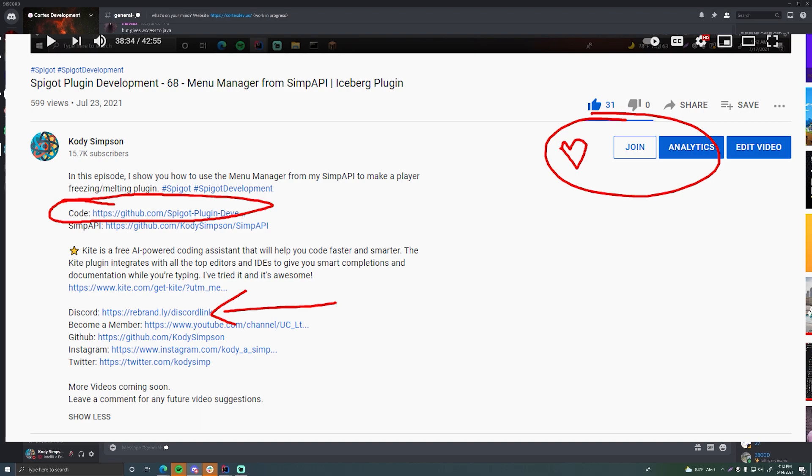I'll also leave a link to our Discord server - it's a big community for programmers where you can ask for help on your projects or find new friends. There are lots of people passionate about the same things, whether that's Minecraft Spigot development, C++, Java, or web development. It's a really big programming community, so feel free to join - the link is in the description below.